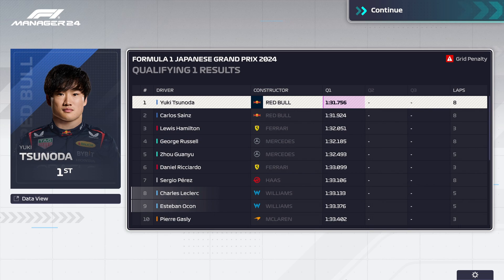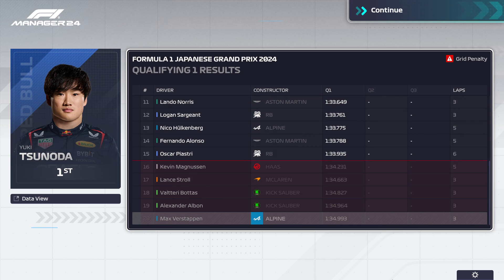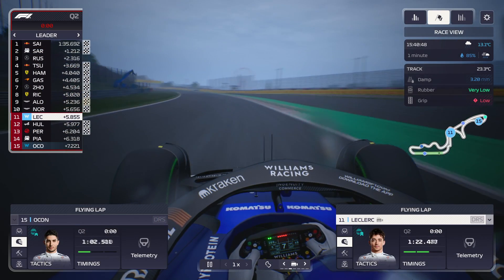Q1 goes pretty well. We had intermediate conditions, and Yuki Tsunoda — the homeboy — went quickest. We had both drivers in the top ten. Max Verstappen was P20 — very disappointing for him in the Alpine. Both Saubers are also out, as well as Lance Stroll in the McLaren and Kevin Magnussen in the Haas.